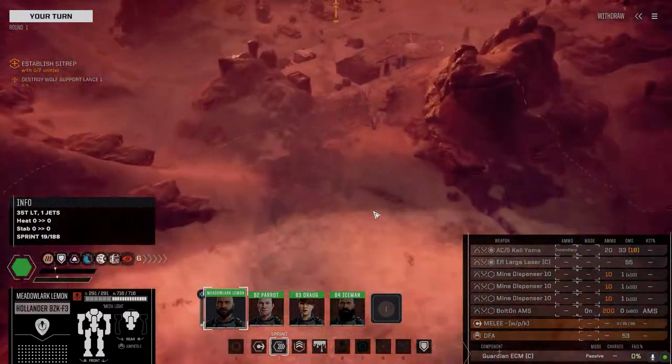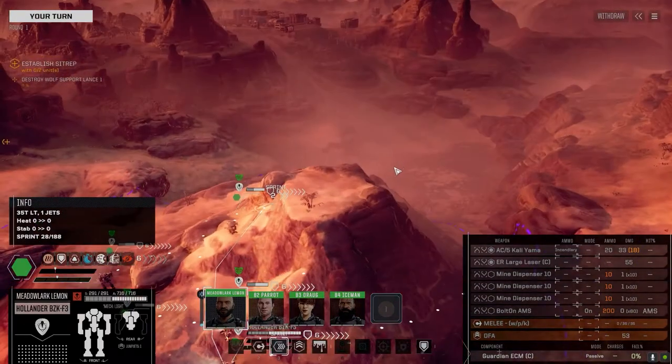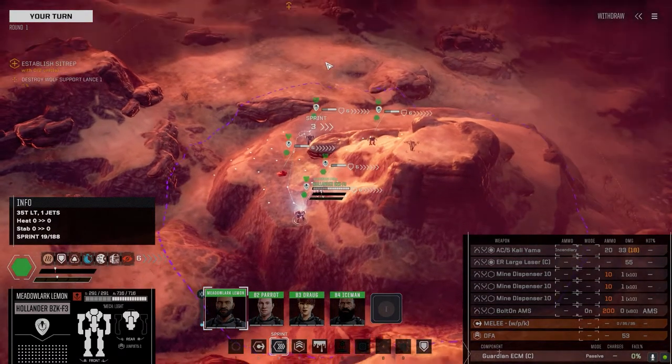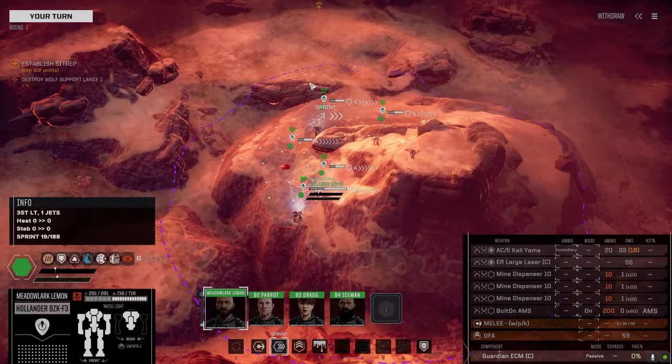This is the first time you guys are really seeing this lance. This is a blackout mission - couldn't find a base defense but blackout will do. We're just going to push forward; we'll say the enemy is hidden or trying to surprise us as we move into the town here.